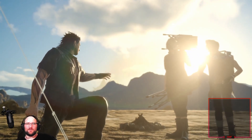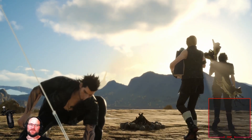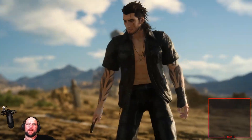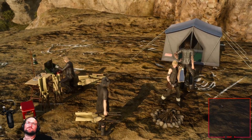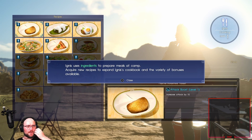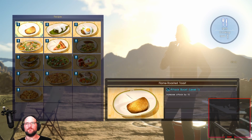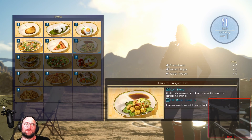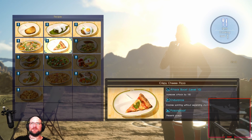Not sure where we got the camping gear from — I assume it's meant to be in the car, but we don't have the car with us currently. But also, we call our weapons out from a magical hemisphere, so maybe all this is in there too. Ignis uses ingredients to prepare meals. I can acquire new recipes to expand Ignis's cookbook and the variety of bonuses available. For example, plain toast increases attack by 10, rice balls by 50, rock madame attack by 30, and crispy cheese pizza has quite a few things: attack by 100, enables sprinting without expending stamina, and prevents poison.